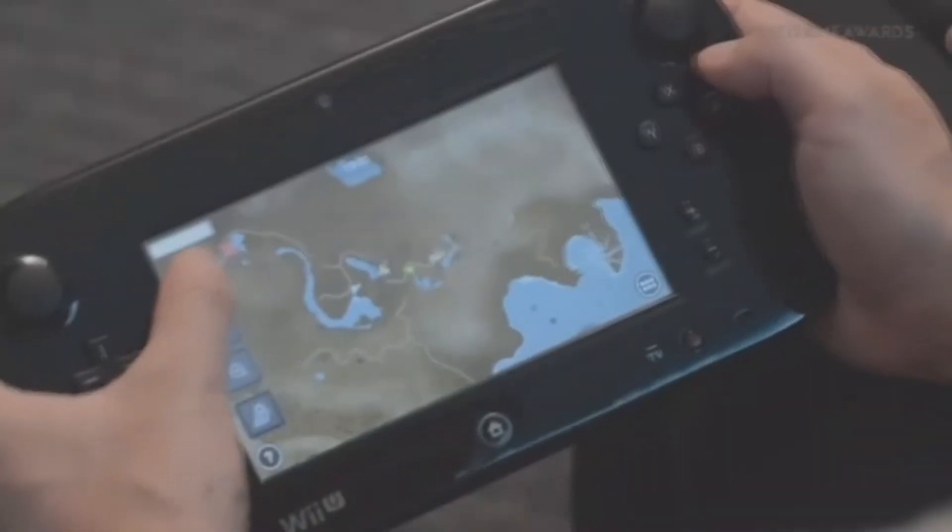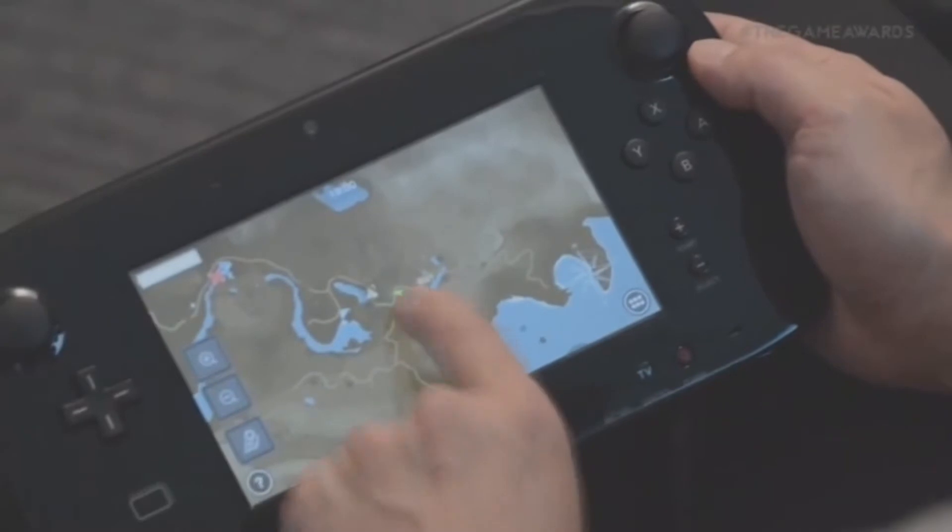What we see on-screen is very minimal: we've got health and our magic power. When we get on the horse there's a small prompt, and when we jump off we see a little arrow icon — or when we have the bow and arrow we see a little icon. Besides that it's very limited; there's no minimap, nothing. All that information is going to be on the controller.